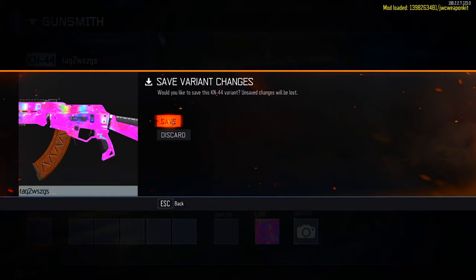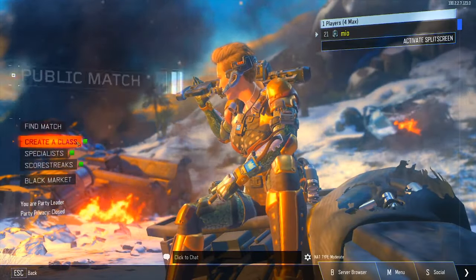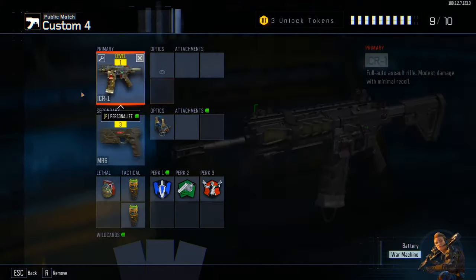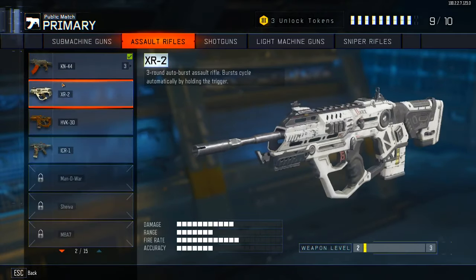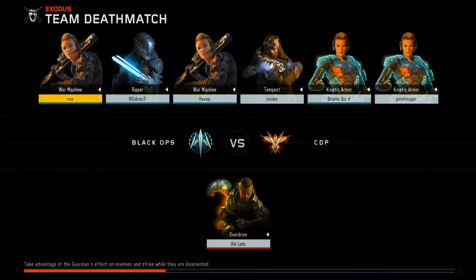Once you pick your camo, simply save the variant and go back to the main menu, unload the mod, then go back into multiplayer, then public match. Create a class, select the gun you made the variant for, and hit the variant you created. You should now have that camo on your gun in-game.